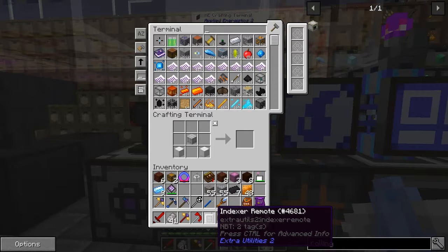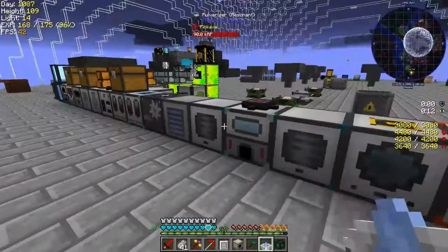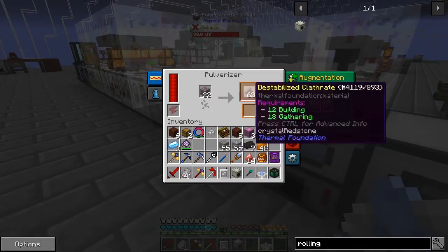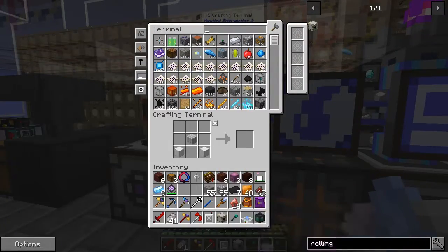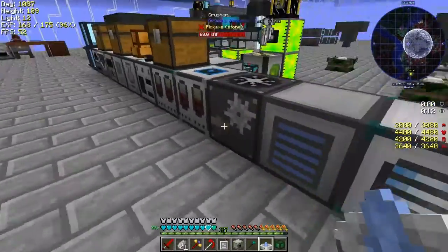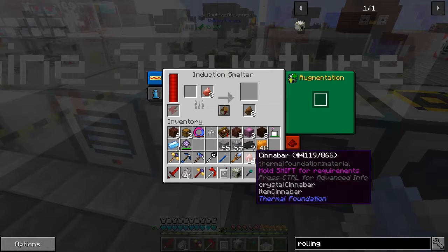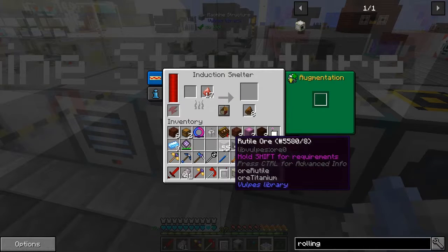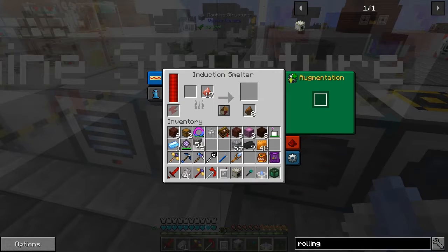Rutile ore — what have we got in here? We should have a reasonable amount of cinnabar. Now what was that I picked up — it's stabilized, it's the induction smelter. Let's put all of that in — 17. Let's split this in two: we don't have very many, so let's do eight of those and nine of these.